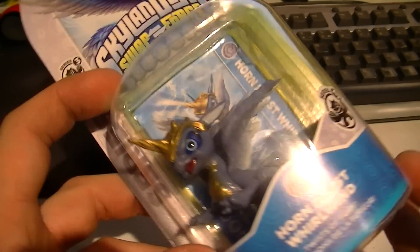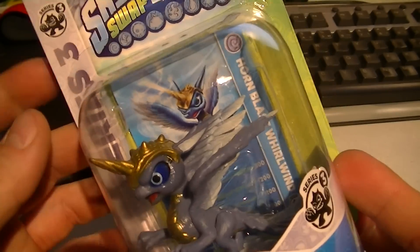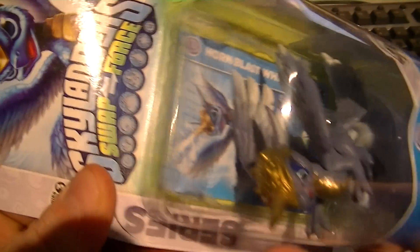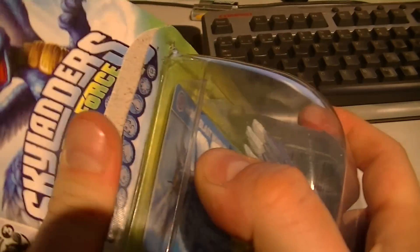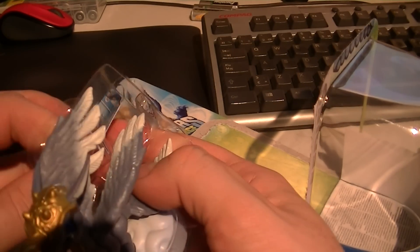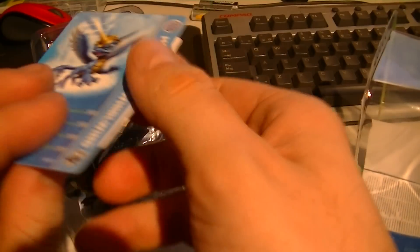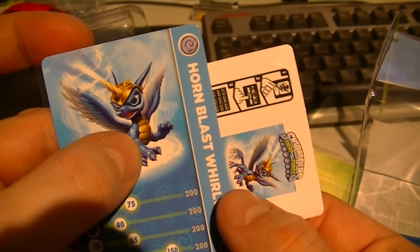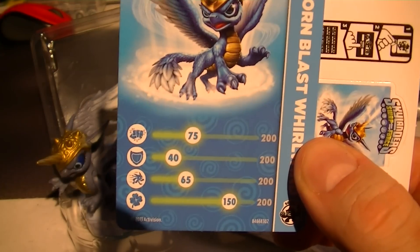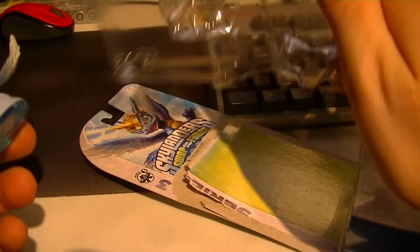Hornblast Whirlwind — I was very amazed and happy with this new wow power. Just love it how she flaps her wings and shoots out rainbow damage. That's very good. New wow power. Because of all the Series Three I got, I'm very disappointed with the new wow powers, but this one I'm really happy with. So, Hornblast Whirlwind stats and everything — this is the card as always.